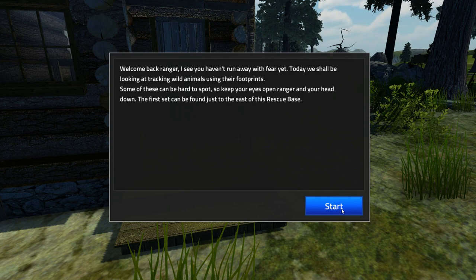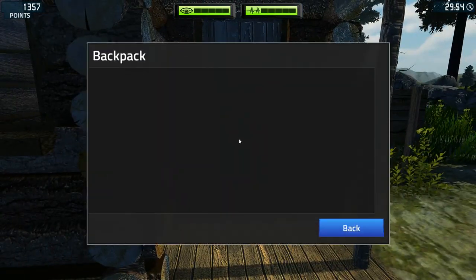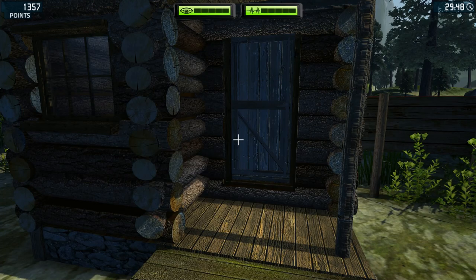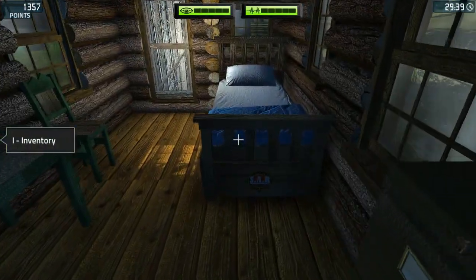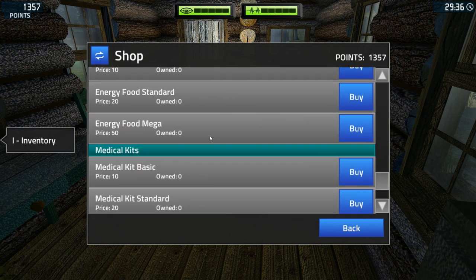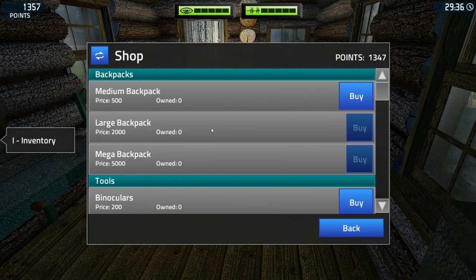Some of these can be hard to spot, so keep your eyes open Ranger and your head down. The first set can be found just to the east of this rescue base. So what I'm going to do is look in my inventory. Nothing at all? What was the button to buy stuff? Wasn't there a button where you could buy, like, stuff? You could buy, like, thingy bars, whatever they're called. Oh, is it inside here maybe? Here we go. GPS map coordinates - why do you need to buy that? Okay, let's just buy some energy food. Basic. I think we're good.